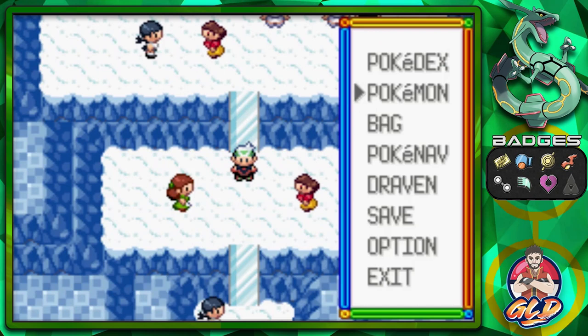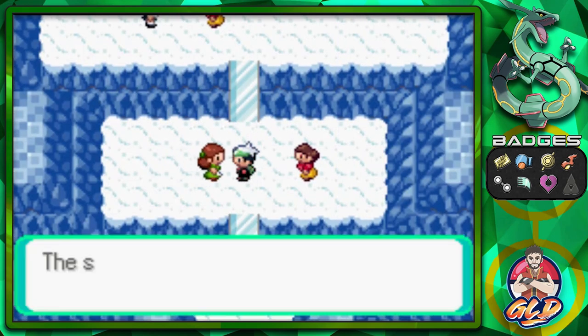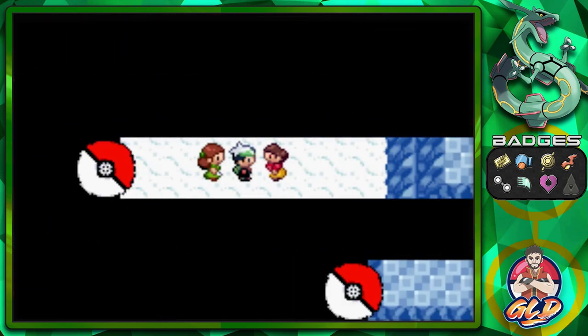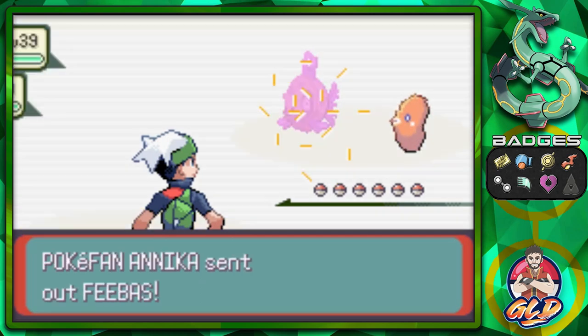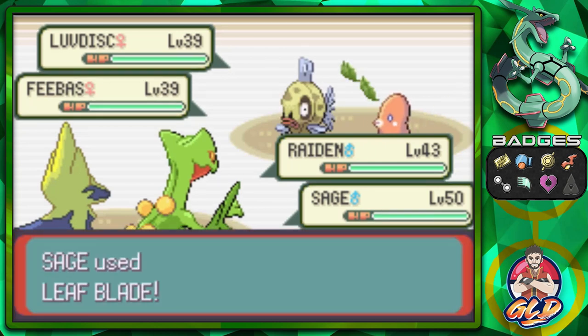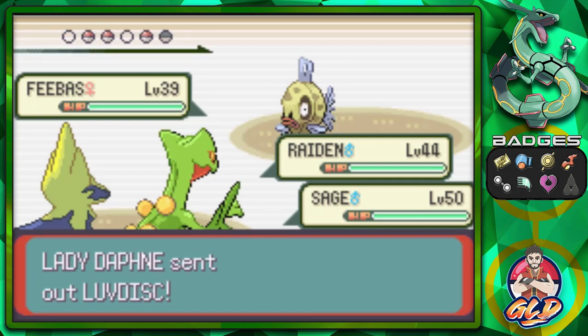Now we have to go to the second level for a double battle. We're switching up our Pokemon to Sage of the Halo. The sight of Juan conducting a battle compelled this trainer to become a trainer themselves. We're taking on a double battle with Daphne and Anika. Vaporeon is a very rare Pokemon, but it's a very weak Pokemon. Let's go with Shockwave and Leaf Blade to finish these guys off. Raiden grows to level 44!